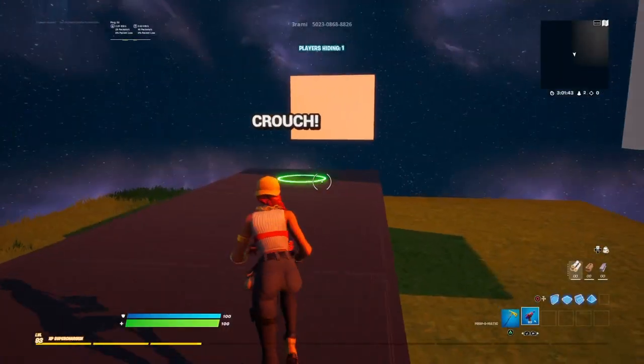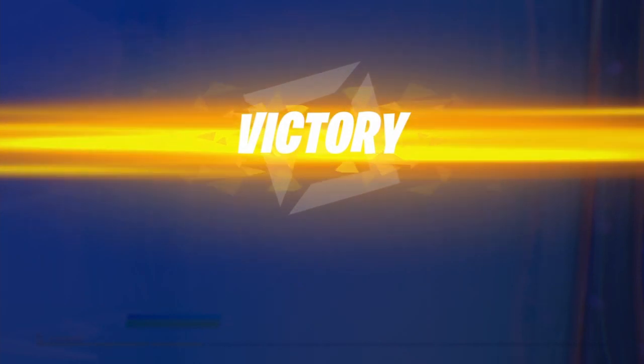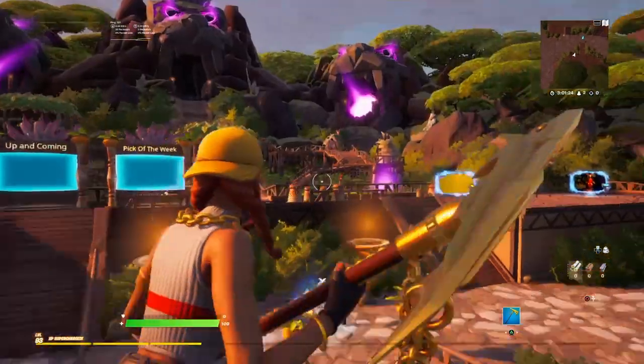Then you want to crouch right in this circle and turn into this prop — any of those props. Now you have to return to island, and it'll take you to hub.